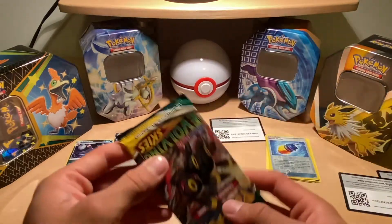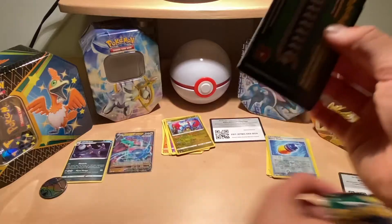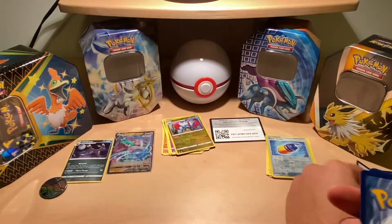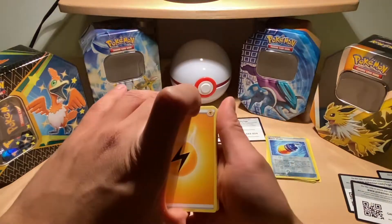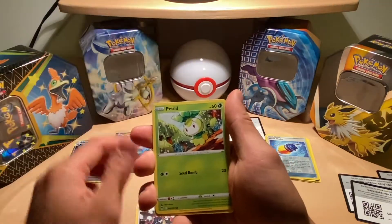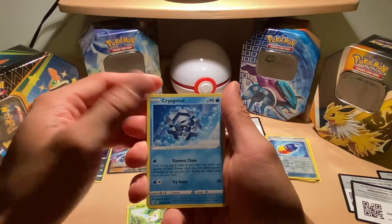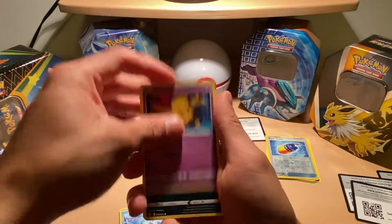On to the last pack guys, here we go. Here's the code card. We have an Electric Energy, Crystal Cave, Toy Catcher, Rayquaza, Petilil, Cryogonal, Bergmite, a Drowzee.